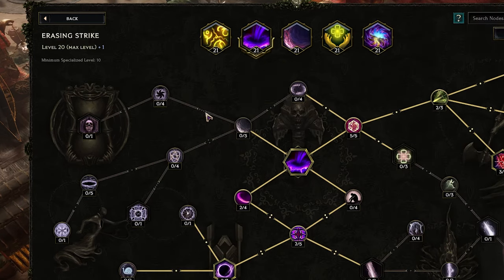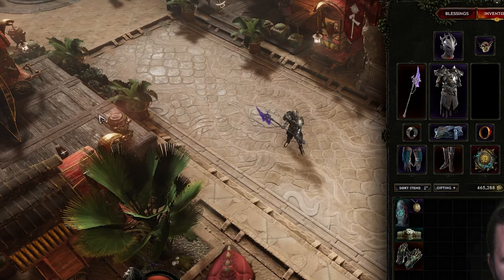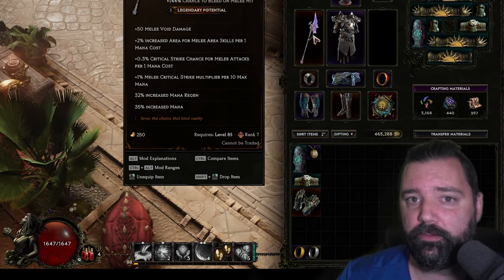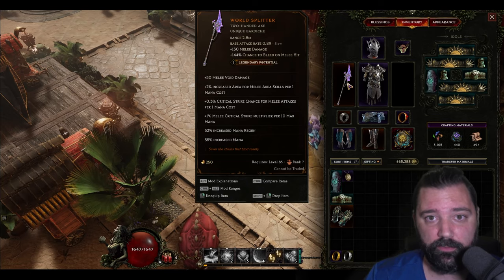I do want to mention that I have tested going up to Final Hour in this portion of the tree. This is going to give your bleed chance to be converted into Time Rot and then give you additional melee damage against those enemies. You may think this has some synergy with World Splitter, and you'd be correct, because it has a chance to bleed on melee hit. However, I found this less effective than the setup that I'm showing you in this video. That doesn't mean it can't be used — I'm just telling you from my experience it wasn't as effective.